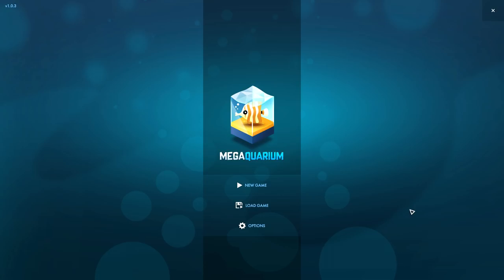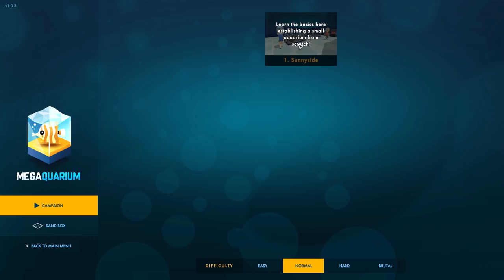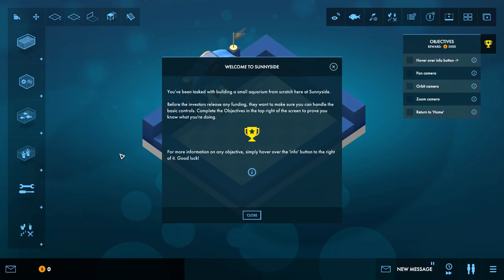Hey guys, today we're playing Mega Aquarium, which I can only assume is basically a city building simulator style thing but for a giant aquarium. Seems like a logical assumption to make. Let's go normal difficulty campaign, Sunnyside - learn the basics here and establish a small aquarium from scratch.